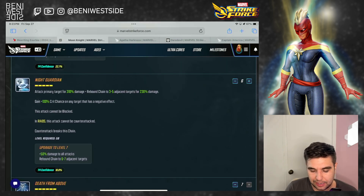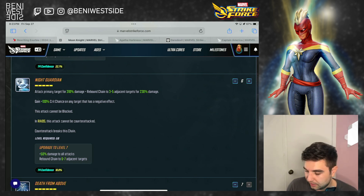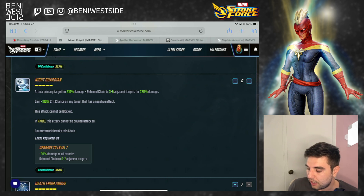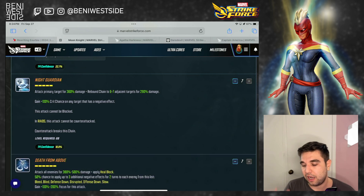Now let's look at his special, Night Guardian. It's on a 5-turn cooldown, ready on turn 1. Attack primary for damage, rebound chain to 3 to 5 adjacent targets for damage. Gain 100% crit chance on targets that have debuffs. This attack is unblockable. In raids, this attack cannot be counterattacked — that's nice because otherwise counterattack breaks the chain. The T4 increases the damage and the number of characters he chains to. I think that's very nice and high value, but not necessarily essential. It just increases his damage potential, and since he is a damage dealer, I would recommend this T4.